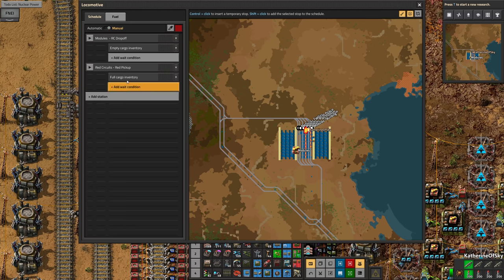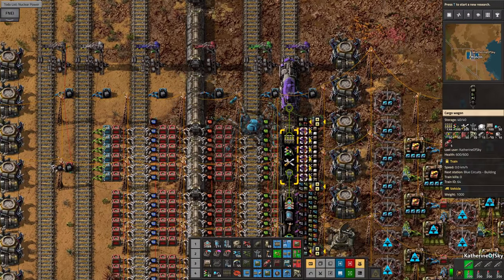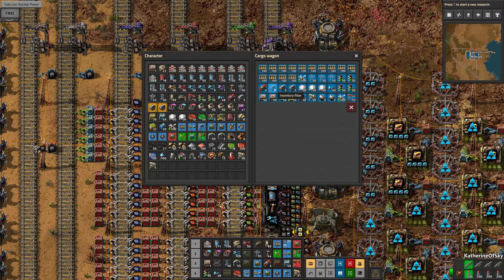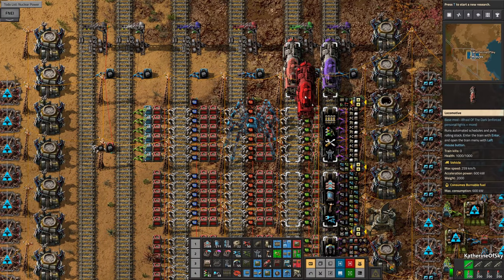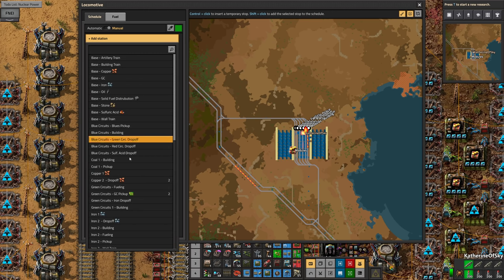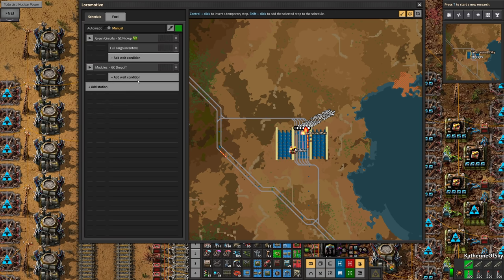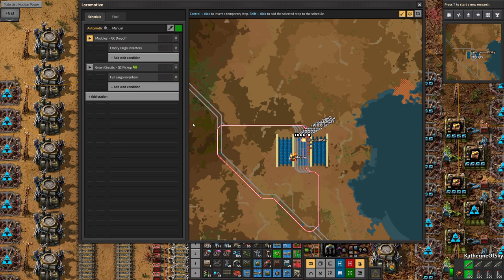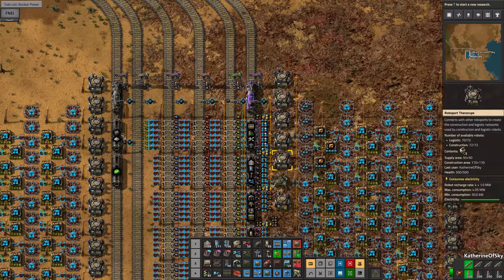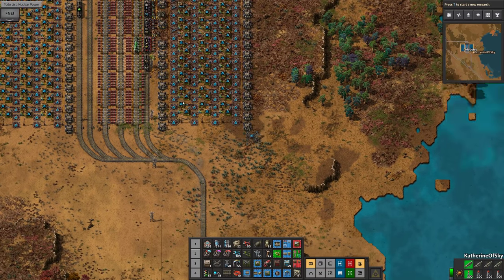That was scary — I was like, oh no, why did it stop? We need to get some more cars here and maybe a couple of locomotives. Green circuits is going to be interesting because green circuits are already backed up like crazy. Full cargo and then add modules — green circuit drop-off — that's going to go on top, empty cargo, and go. Blue circuits — we need to fix those. We need to get our blue circuits going on and this is going to be exciting once we get this going.